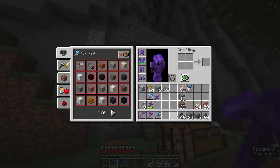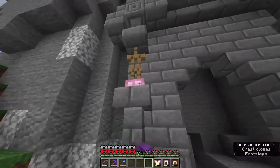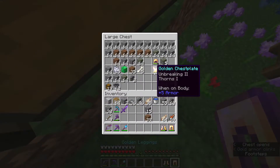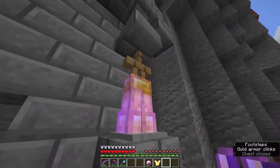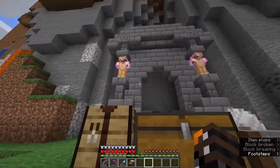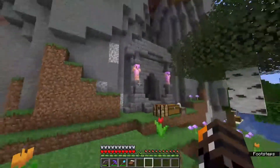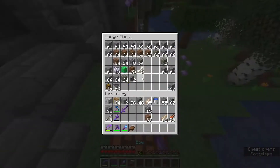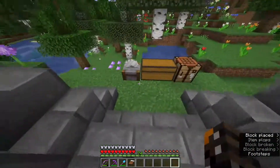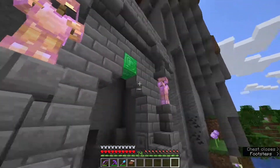We got both armor stands in, which means we just have to put on the armor now. When I'm getting XP at my zombie grinder I usually get the gold armor and then instantly disenchant it and smelt it into nuggets, but I made sure to save a set so we could put it on there. The finishing touch - I kind of like it - if we just put an emerald block in the middle there. I did miss something though - lanterns that we're going to put there, but we can do that a little bit later.